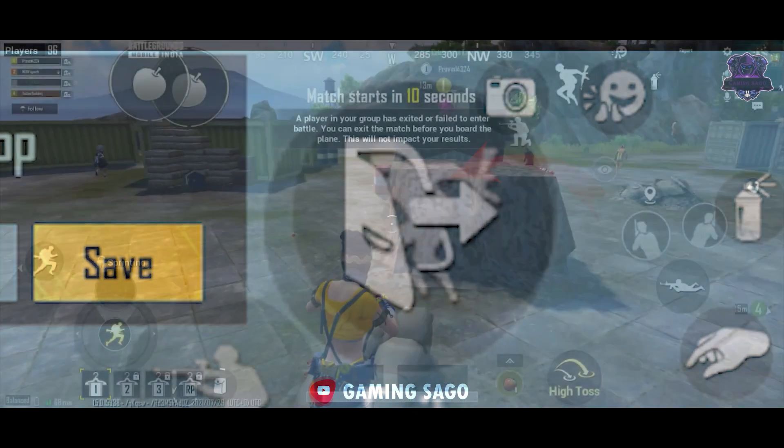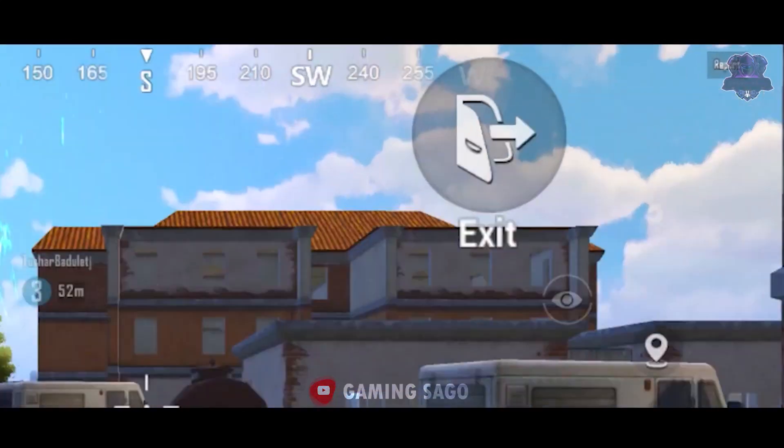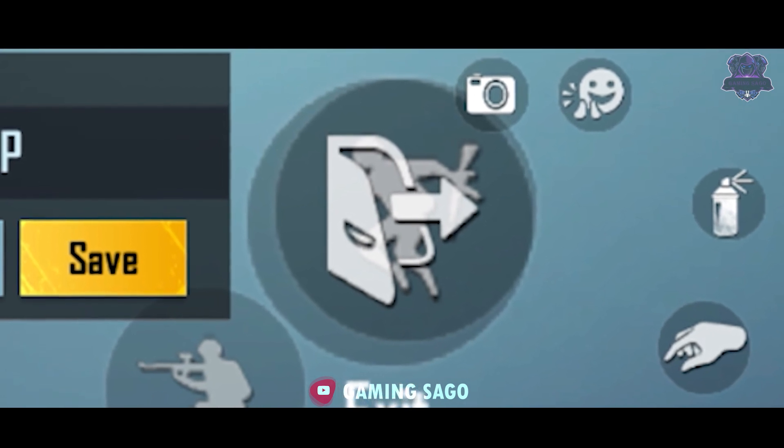This is a very important reason — you can see how you push this button. Suppose you can see the fire button. You can press the two buttons on the right side. That's why I use this button placement.